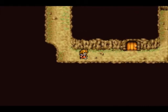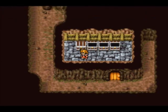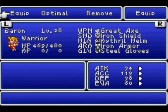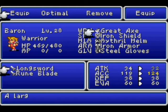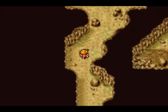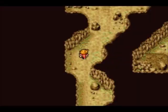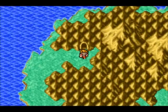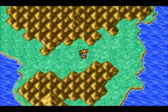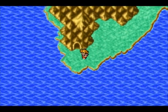Now we can get to a couple other places and also pick up some treasure: a greataxe, which is an upgrade for the warrior, some gil, and the mithril helm. Axes are more powerful than swords, however they have less accuracy — though it usually isn't that bad. Some of the strongest weapons in the game are swords, so your warrior will probably end up with a sword eventually.